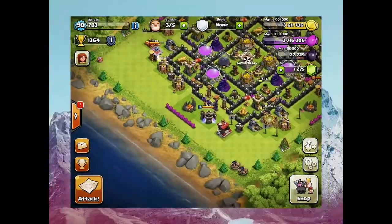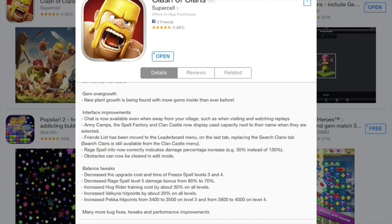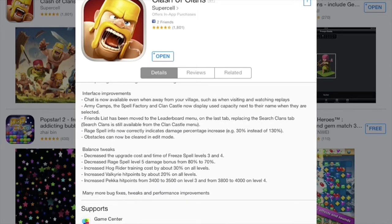We're actually going to go look at the update screen because I think that's probably the most helpful. This is the update screen, we already know all the stuff at the top here. It says chat is now available whenever you're away from your village, such as when you're visiting and watching replays — I know that wasn't available before, so that's pretty awesome. Army camps, spell factories, and clan castle now display used capacity next to their name when they're selected, so I guess that's convenient. Now you don't have to click on info to figure out how many troops are in your army camps. Raid spells now correctly indicate the damage percentage increased 30% instead of 130%.